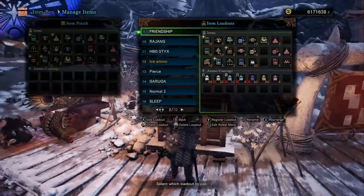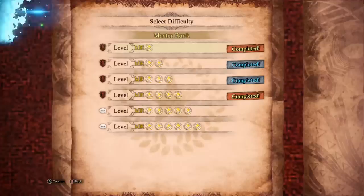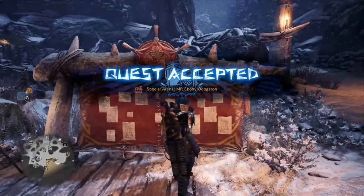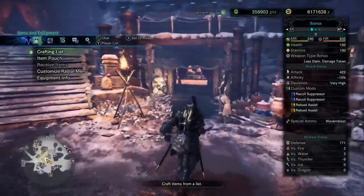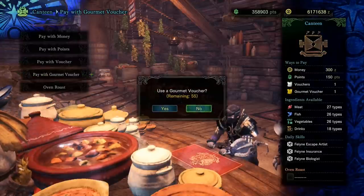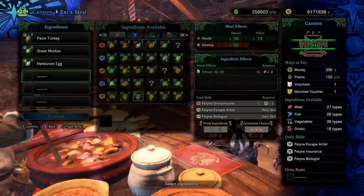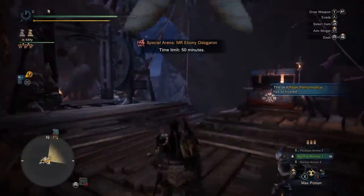It performs really well in my opinion. We have an item loadout for it, and I'm going to go ahead and pick out a fight. We could have an arena fight — let's pick Ebony Odogaron. He's great, he's got a tiny little body, he jumps around all over the place. He's actually a perfect candidate for something like this because he's just so active. You can see we have negative 15% affinity, which we don't care about because we're using explosive ammo. Let's run over to the canteen and eat Bombardier for more damage. Looks like we won't get it naturally, so I'll use a Gourmet Voucher.